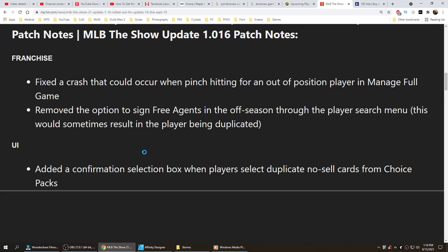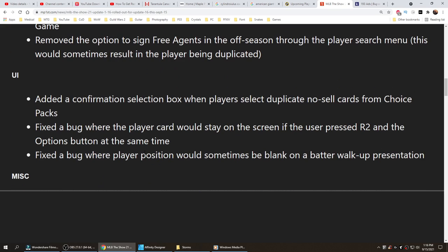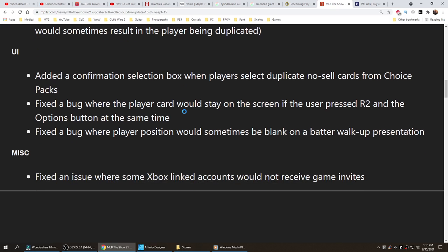UI: added a confirmation selection box when players select duplicate no-sell cards from choice packs. Fixed a bug where the player card would stay on the screen if the user pressed R2 and the options button at the same time. Fixed a bug where player position would sometimes be blank on a batter walk-up presentation.